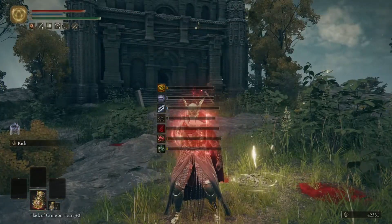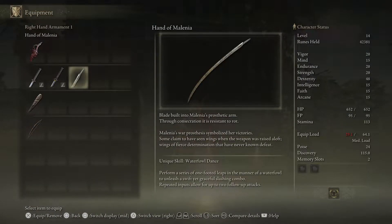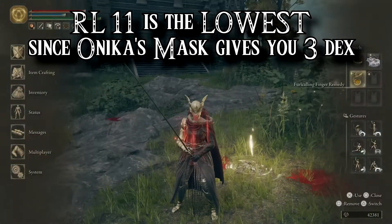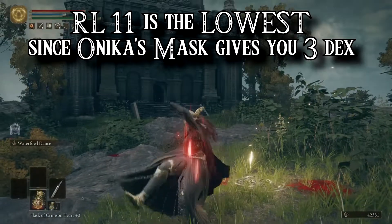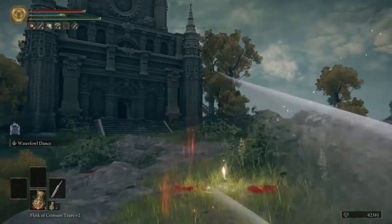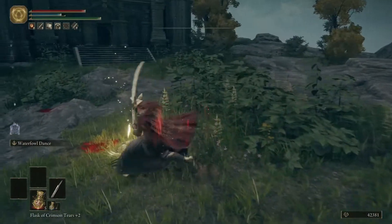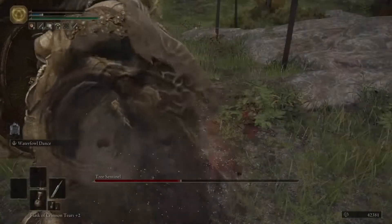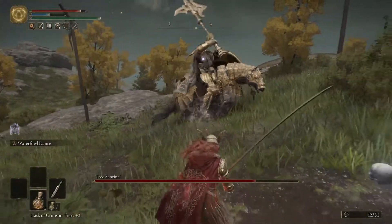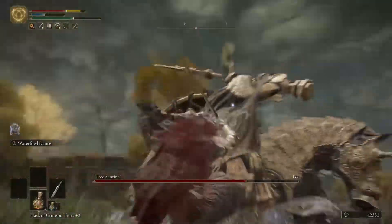Level 14 is by far the lowest level you can possibly wield the Hand of Malenia at, as long as you have Godric's Great Rune activated, Radagon's Soreseal equipped, and the Prosthesis Wearer's Heirloom on — and of course drink your Dexterity Knot Crystal Tear to get an extra 10 points. With all of that, there is the lowest level you can use the Hand of Malenia in Elden Ring.